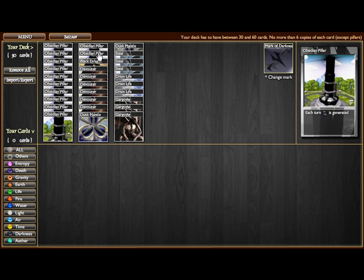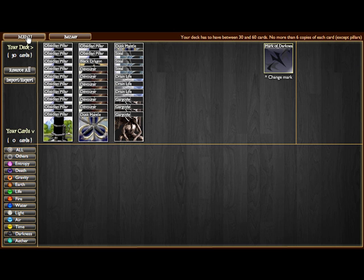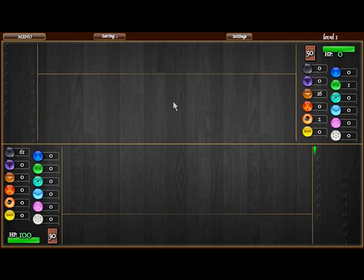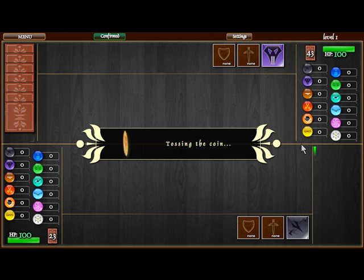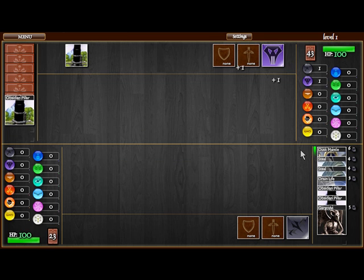If you want, you can take out the Steels and add in more Black Dragons — it's really your choice. As we'll get to playing level 1, ideally you should be playing level 0 to get the reward down, but we really don't need to right now.